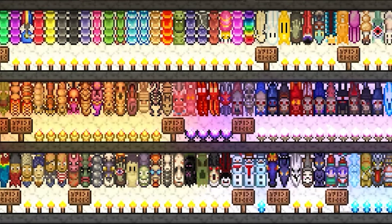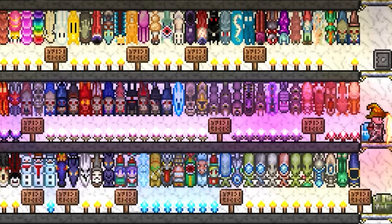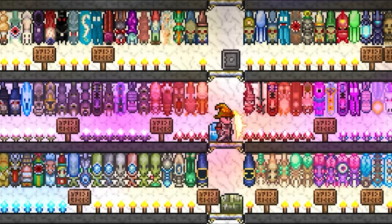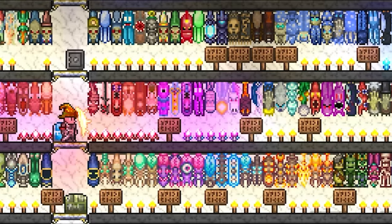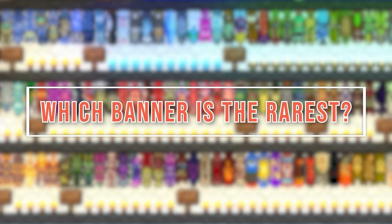Banners are collectible items which drop when 50 of the same enemy has been killed. When placed, an enemy banner will provide a buff to any player standing near it. The question is, as nearly every enemy in the game can drop one, which one is the rarest?